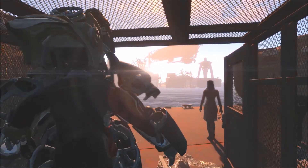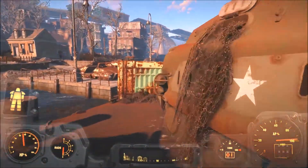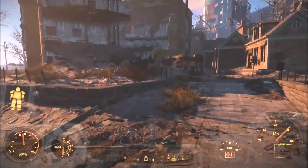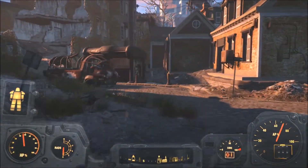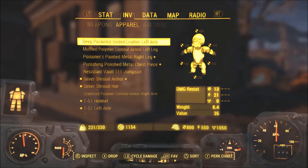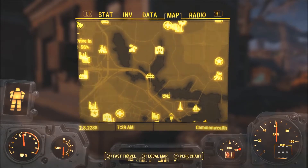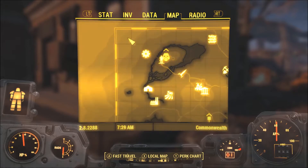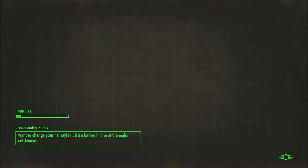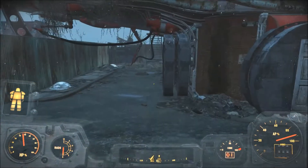I just wanted to put this together real quick to say, hey guys, right over here there is a fresh suit of power armor just for you. Make sure you go over here and retrieve it if you need it. If you don't need it, it'll be whatever — but I'm going to take it home anyways. I'm going to go ahead and have too many suits of power armor. I'm going to drop it off at the Red Rocket Truck Stop. That is where this T-51 armor was.